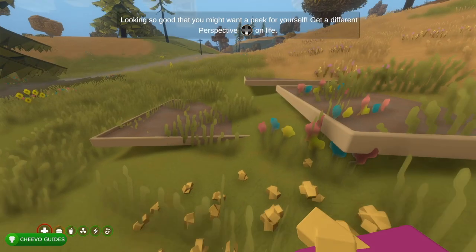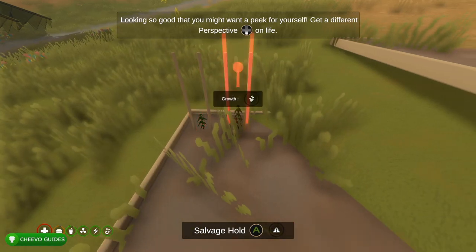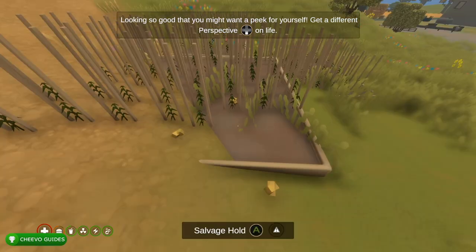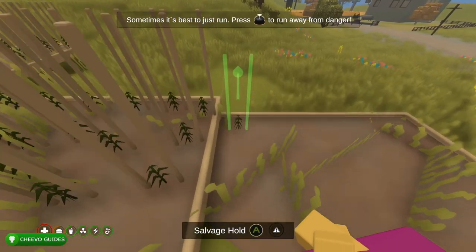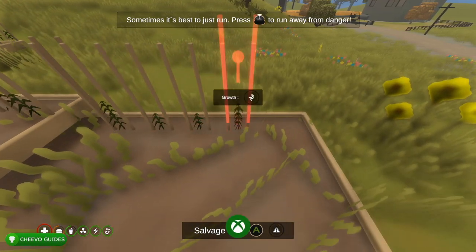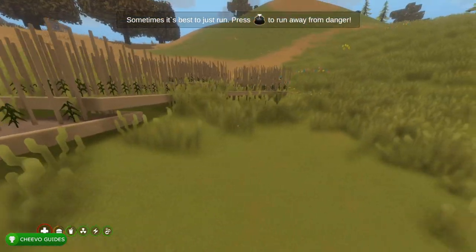Every time you plant a seed into a plot it counts as building. I got my achievement for building 150 different items just by planting corn seeds into the plot. I maxed out my inventory and started planting corn seeds, and after planting about 250 of them I got the achievement for building 250 items. I just got the 'Fortified' achievement worth 15 gamerscore for building 250 objects — and as you can see, I didn't actually build anything, I just planted 250 seeds.